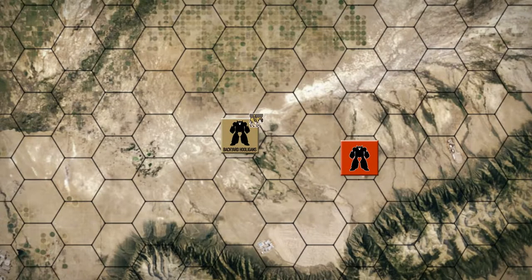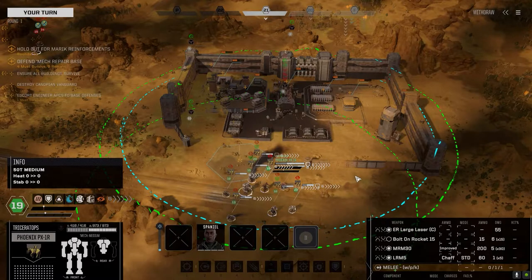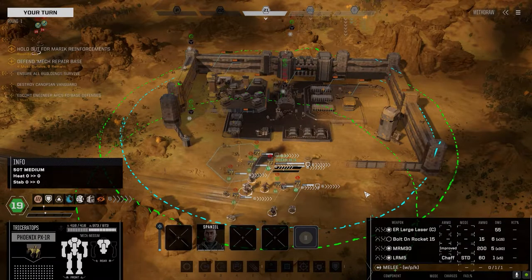Hey everybody, welcome back to the channel and another episode of the Battle for Astrakazi. We're with the hooligans again today. It seems that the destruction of those mechs the other day pissed a few people off, and they're actually headed over to our base right now to take us out.